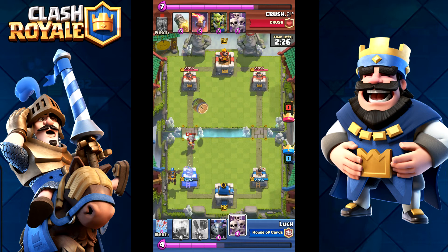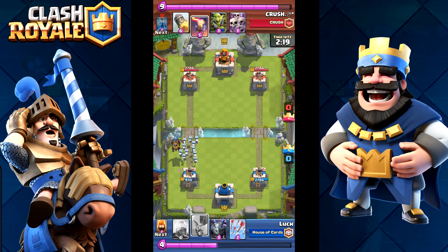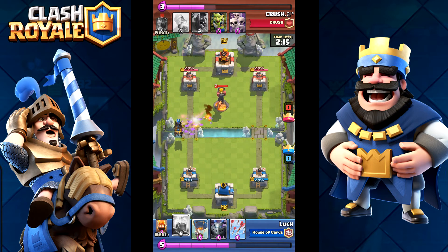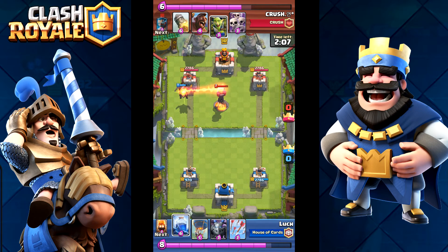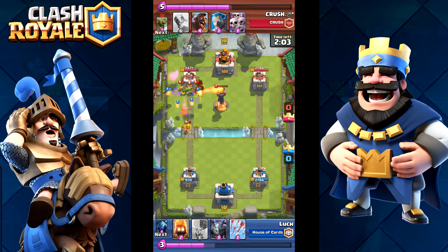I saw that coming so I split my scarecrow — I was gonna put my scarecrow in the back. It's also best to put them in the back because once you put them there they're gonna move forward. He wasted a little bit of elixir there as well. Now here I was trying to time this perfectly, just letting my lava hound live a little bit. But it was too late — I shouldn't have timed it like that.